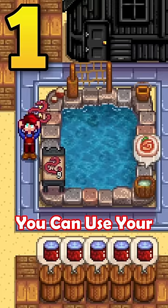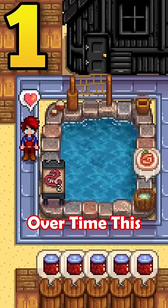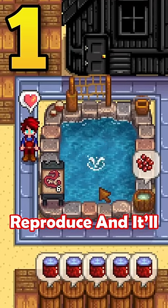If you have a fish pond that is full, you can use your fishing rod to take nine fish out. Leave one there. Over time, this single fish will reproduce and it will be full again.